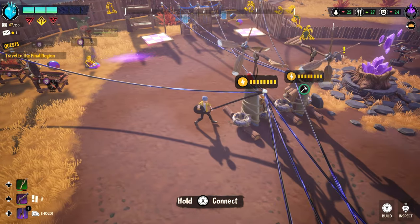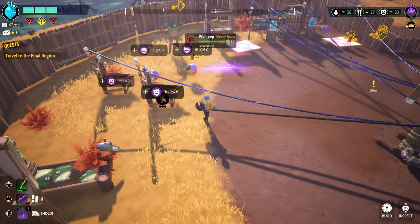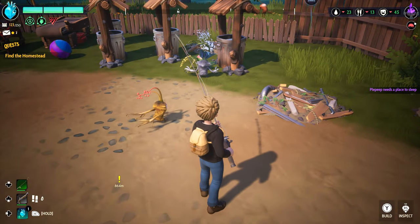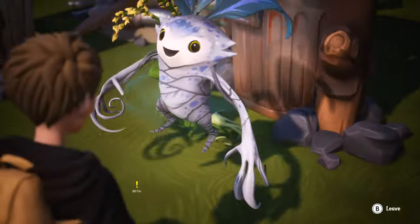Inspect mode also lets you connect electricity and water lines, see cooldown timers, and gain some really useful extra intel. It will even show each of your drakes' current charm count, eliminating the need to guess when it's time to acquire the charms they have accumulated.